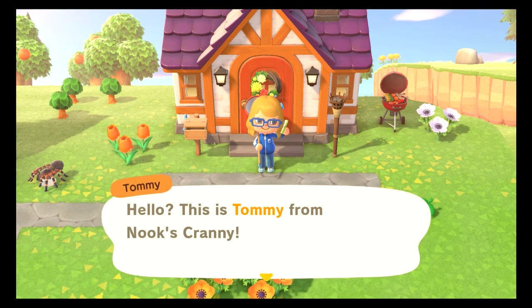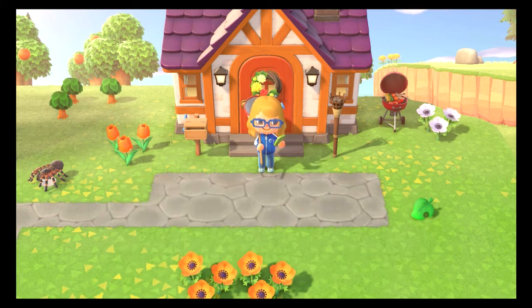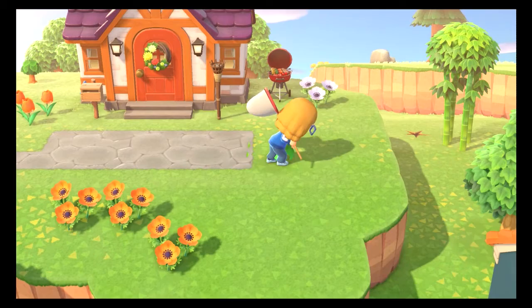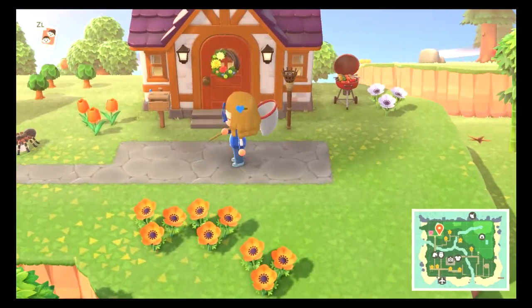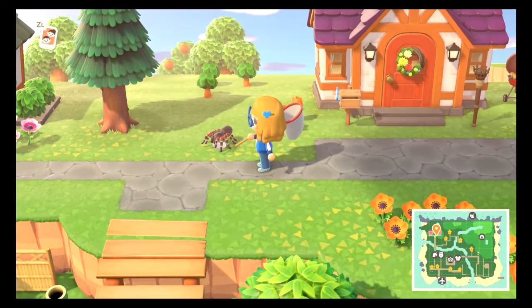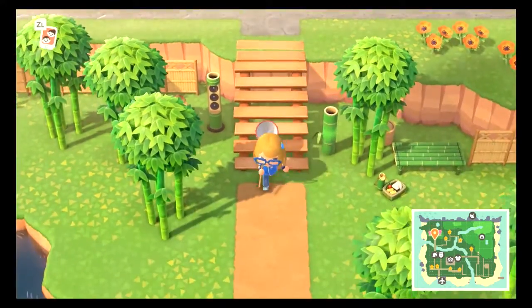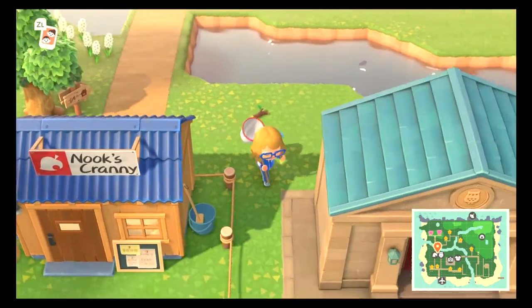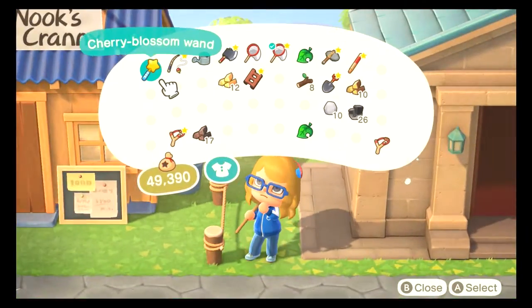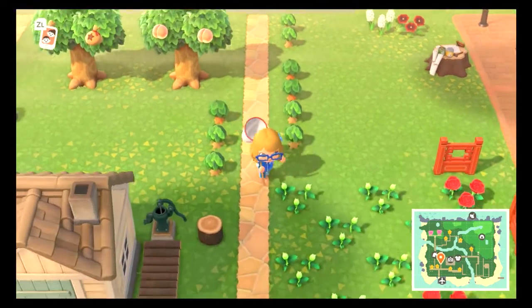Now we have to find Redd. Every time I don't feel like talking to Timmy and Tommy, I just throw stuff in the drop box — I know that's not the best way to do it, but it puts money in my account. Here's my little sculpture from Flick. I got some bushes! It's Nature Day — Nature Week, I guess. Leaf is here, you can get bushes if you guys haven't gotten bushes yet.